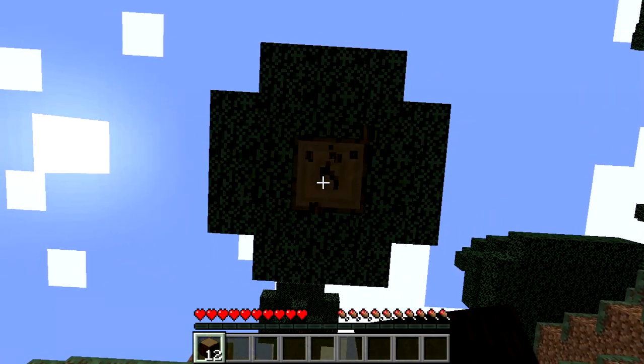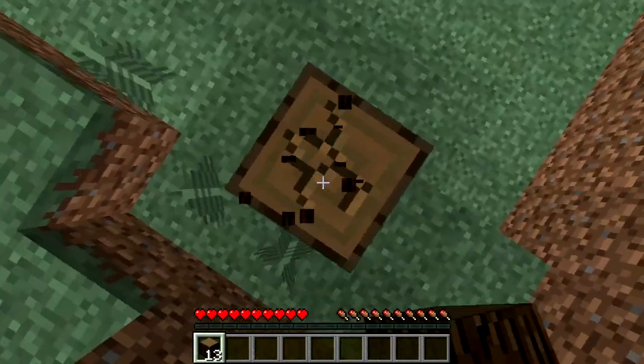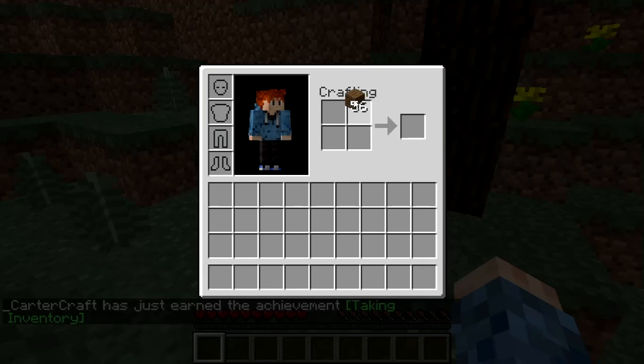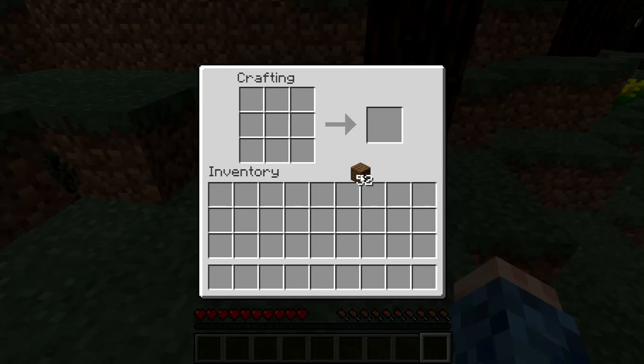So we're starting off with some wood. I probably should get some tools. I don't remember — no offhand in this version. Gotta make a crafting table. I gotta remember how to build all this stuff. I was hoping we would have the book, but that is newer. We don't have the book that has all the recipes, so I'm gonna kind of forget some stuff.